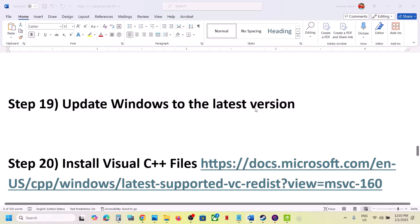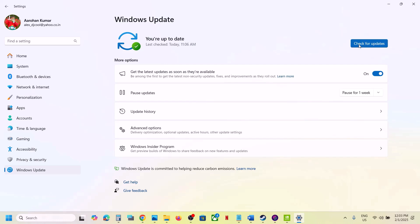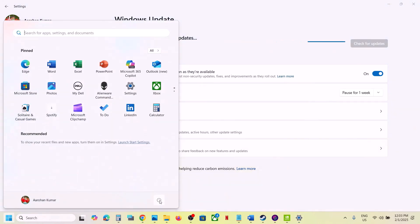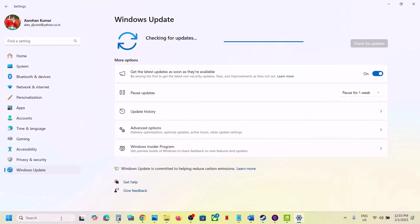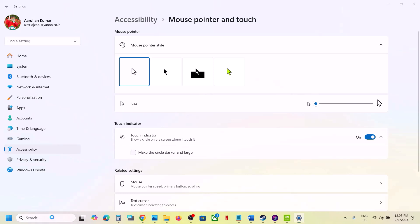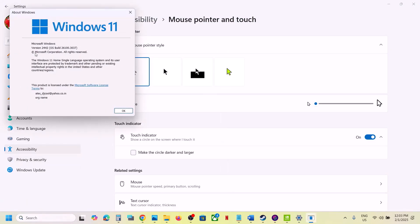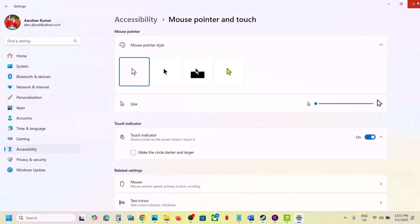The next step is to update Windows to the latest version. Open Windows Settings, go to Windows Update, and click Check for Update. Once all updates are installed, restart your computer, and after the system restart, launch the game. Make sure your Windows is up to date — you can type 'winver' to check your current version.